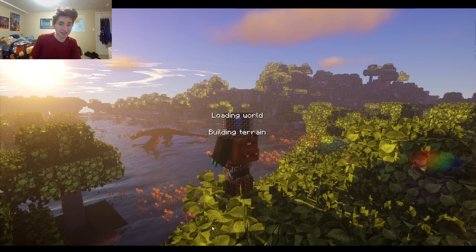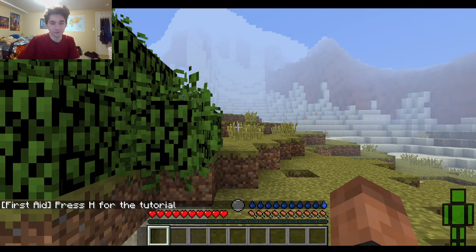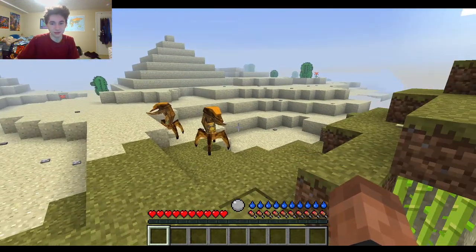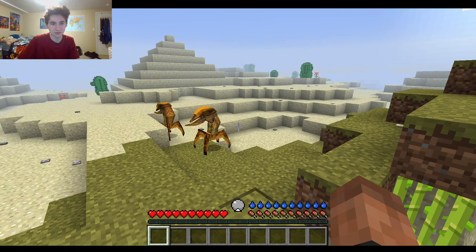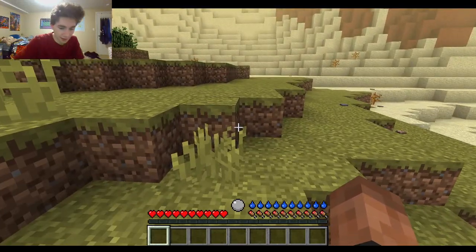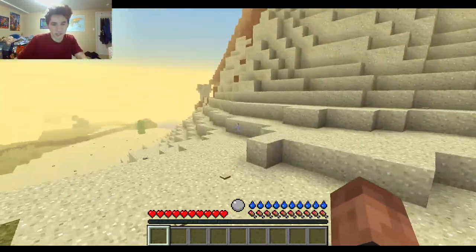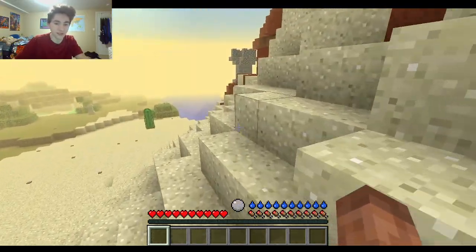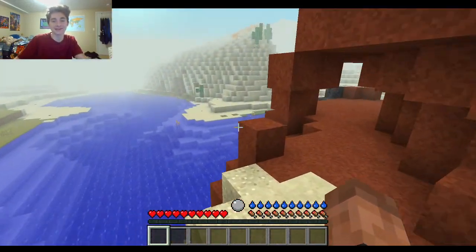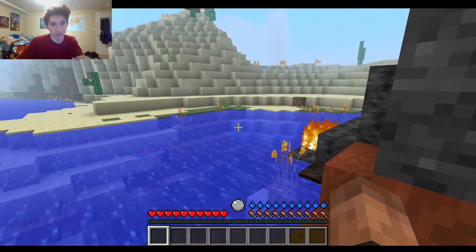So if you guys don't know what RLCraft is, it's basically a very, very powerful mod where they try to make it as realistic as they can. So you gotta drink, as you can see. They've got a health bar and a food bar, but they also got a temperature thing in the middle. Which is an idea I thought I was very clever for coming up with, until I found out this mod was a thing. Technically the mod with the temperature in it is a separate mod — they just put a whole ton of mods into this.